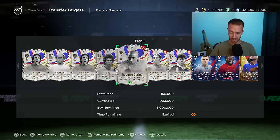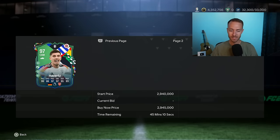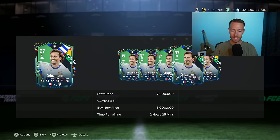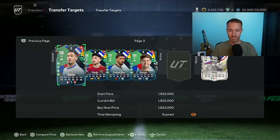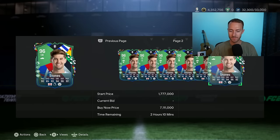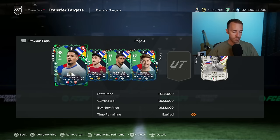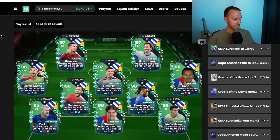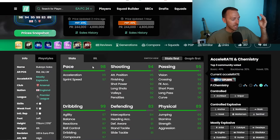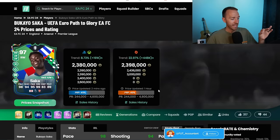I really believe that these Path to Glory cards from team number two did not get supplied a lot yesterday because EA did not run that many lightning rounds, and there was so much hype with the games that were being played in the Euros and the Copa America. It just seemed like people logged on to check content and then logged off to go watch the games. And I think today you're going to start to see the prices of these cards drop a good bit more, so if I were you I'd be very careful about owning any of these.